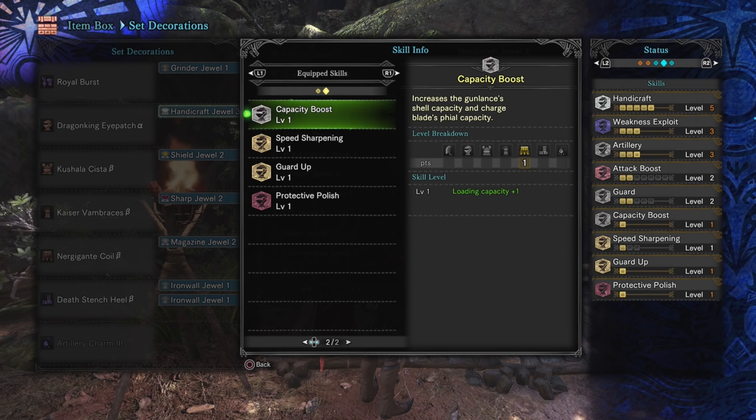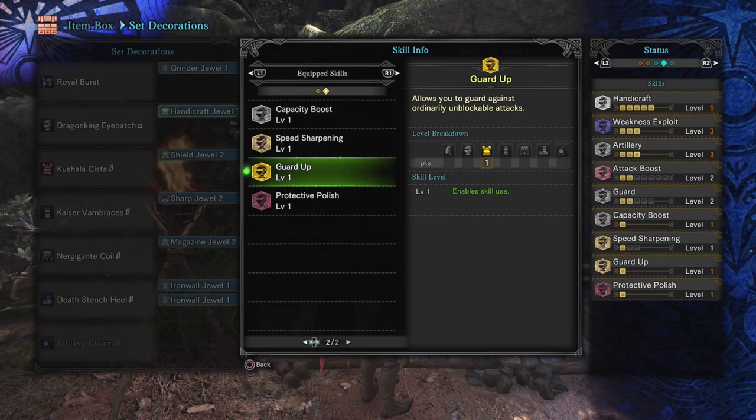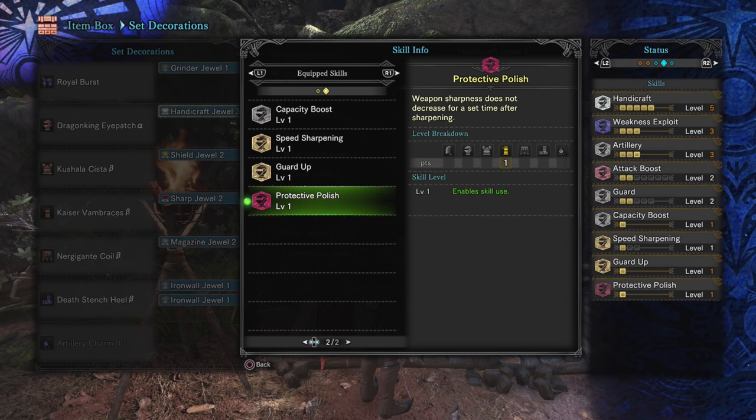Speed Sharpening — as mentioned, if you don't have Protective Polish I would definitely go three points in this. Guard Up, because I had a gem for it — there's not many other level two gems I'd consider slotting there, and I find Guard Up to be really nice to have. Although it is very niche in its usage, if you're in a case where you're not going to be able to evade in time, being able to block everything in the game is really cool. And lastly, Protective Polish, which is probably the biggest boon for this build — it's going to give us a minute of uninterrupted infinite combo before we even have to worry about sharpening our weapon.